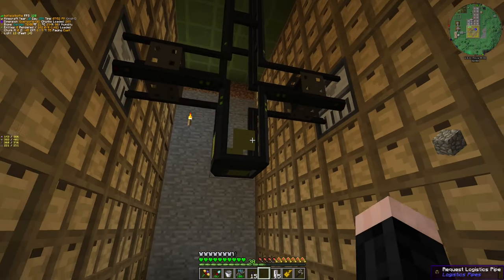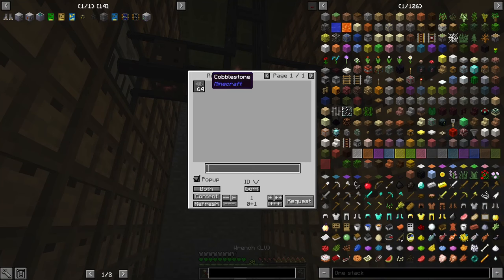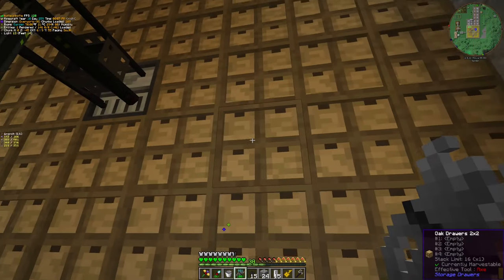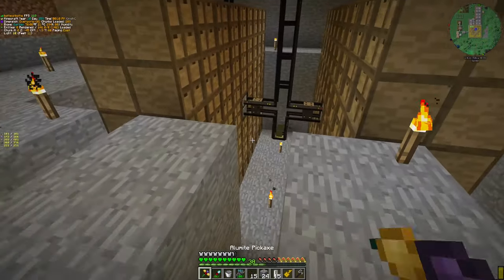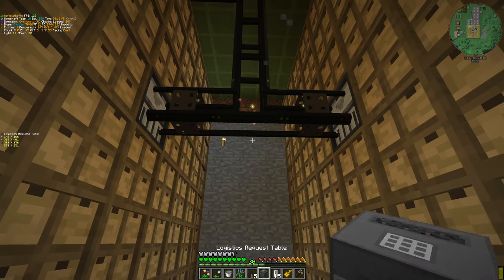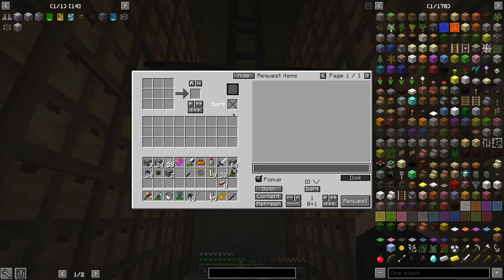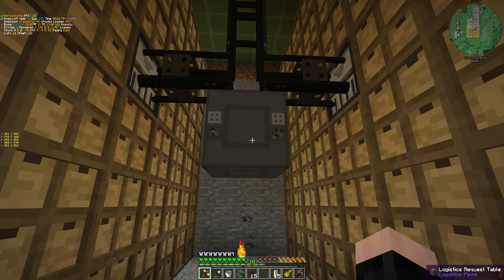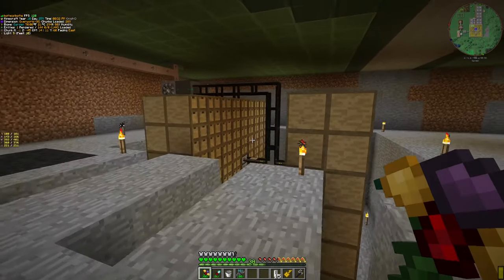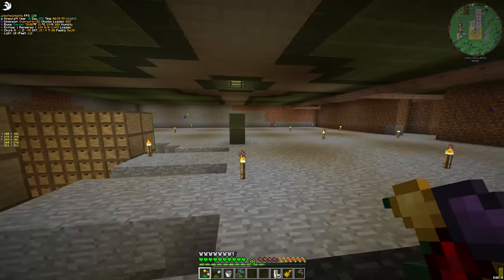For example, put this — I can just see all the — and 64 requests. We are not going to use this guy; we are going to use its bigger brother. This guy — it's literally the same thing with a crafting table. We're gonna have our first logistics pipes network working.